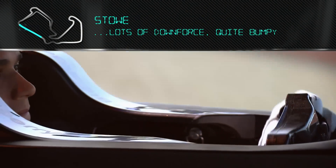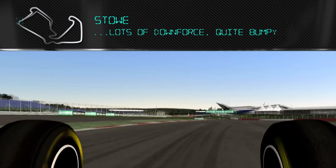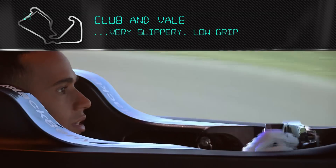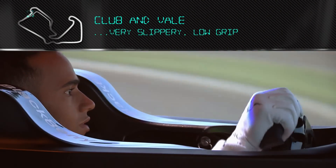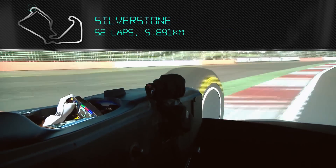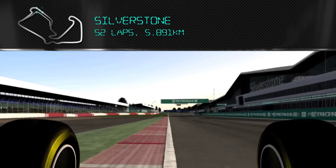Down into Stowe. You carry a lot of speed into this corner, there's a lot of downforce. Quite bumpy. Use all the exit again. And then brake into the old Club and Vale. Very slippery, very low grip in this new part of the circuit. Then flat out into the straight and that's the lap.